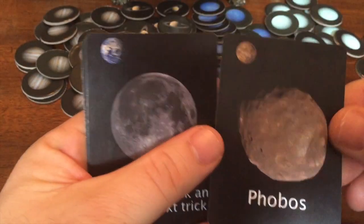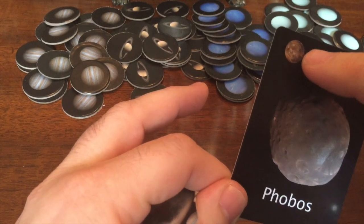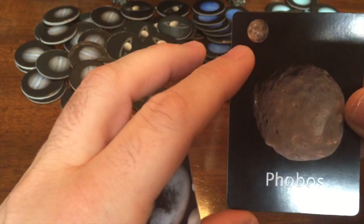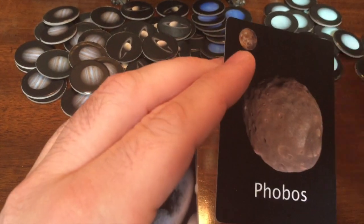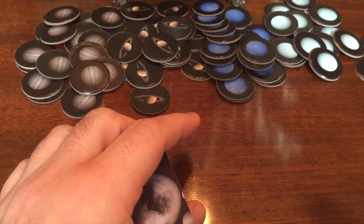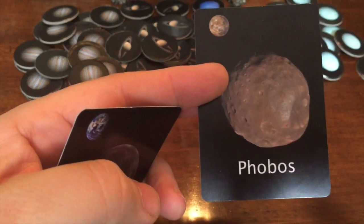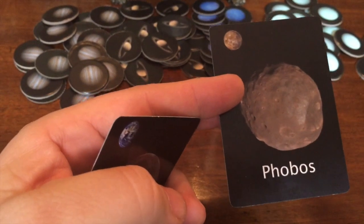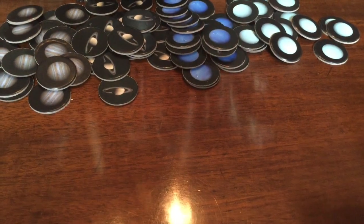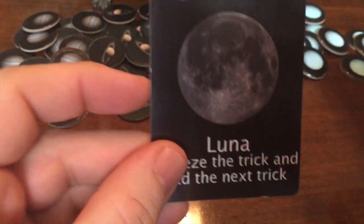Phobos is the other Mars moon. You play it off-suit when you can't follow the lead suit. These Mars moon cards have no number, so you cannot win a token directly with them, but they give other benefits. Phobos lets you trade any token you've won with a token that another player has won. That's a great way to break up another player's set and add a token to your own set to help you score more points at the end of the game.